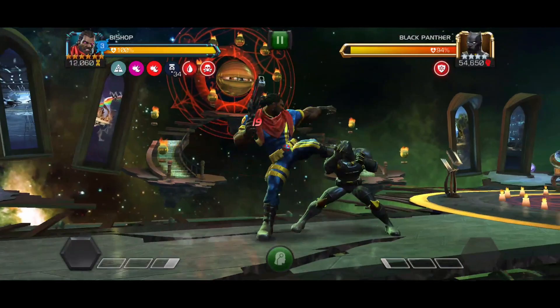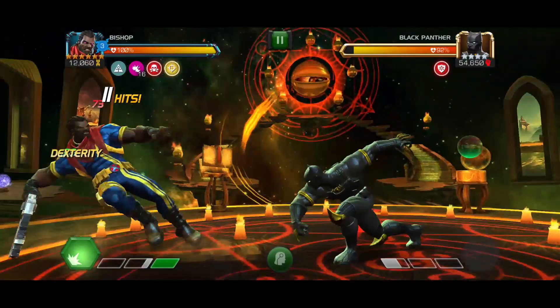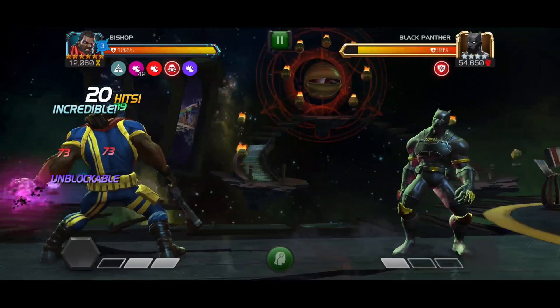I got hit a few times to start, so let's just pretend that was always part of the plan. Now I need to build my prowess up on the way to dropping a bomb of an SP2. I'm at 30 prowess, so I land a few quick parries and throw the SP2 with 41 prowess.